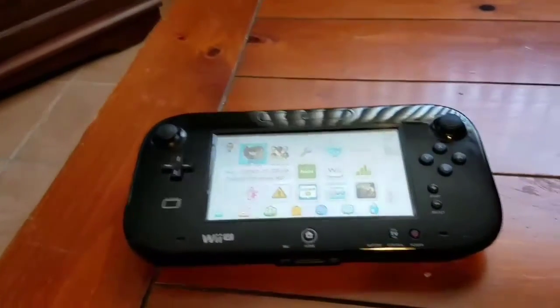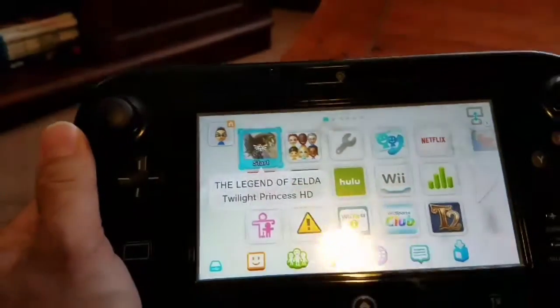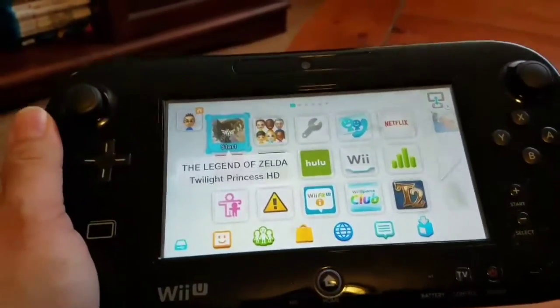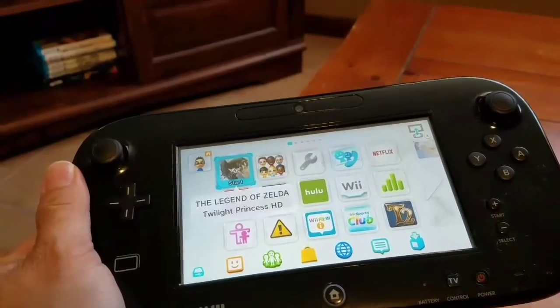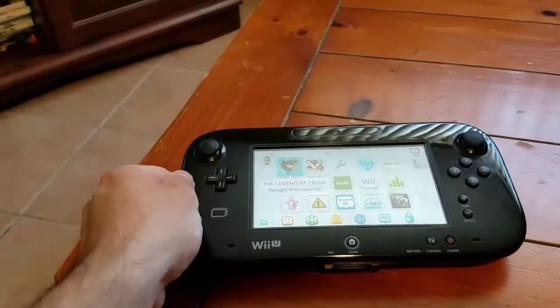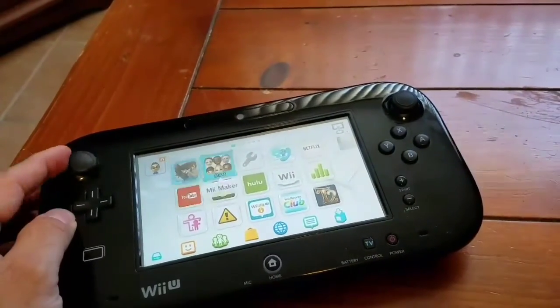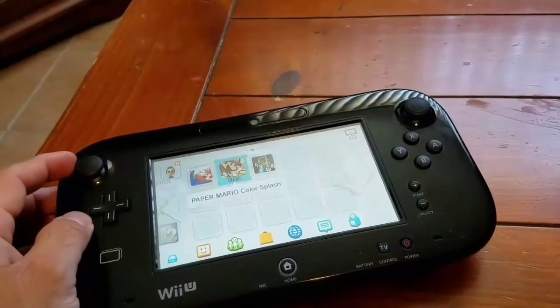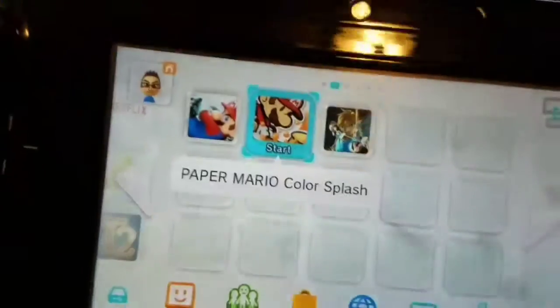Hey YouTube, I'm making this quick little video just to show some of my games on the Wii U — the library of games I have and how I have them saved. With the recent launch of the Nintendo Switch, I've appreciated my Wii U a little more. I'm not gonna get the Switch yet — I'm gonna wait a little while. I don't feel like forking over 300 bucks for it just yet, so I decided to get The Legend of Zelda: Breath of the Wild on the Wii U instead. Not knocking the Switch at all, I think it looks pretty cool, but right now I'm pretty happy with the Wii U. I'll show you my library.